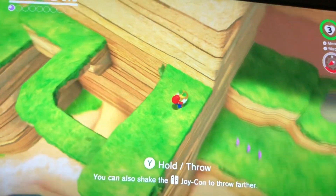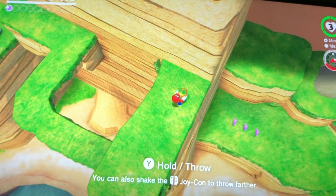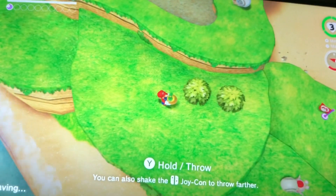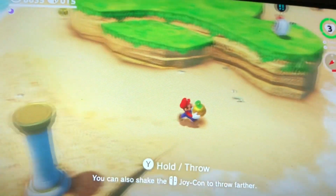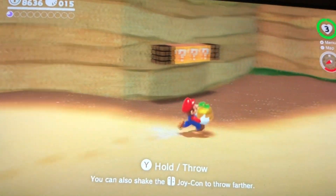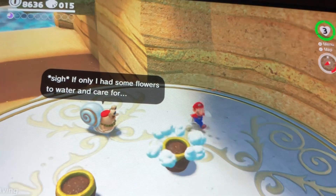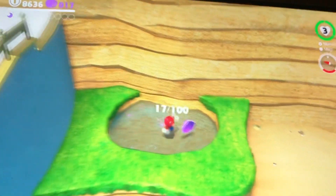Looks like we found a seed. I'd recommend collecting the seeds first — plants need some time to grow. So let's go find some flowerpots. The flowerpots are located at a beach house. Here's the beach house. Now let's plant the seed. Just three more seeds to find.